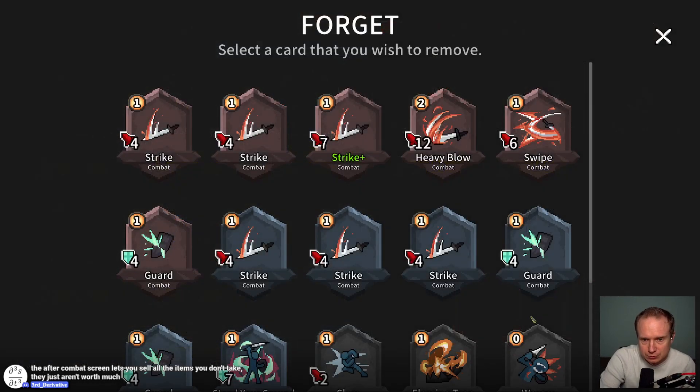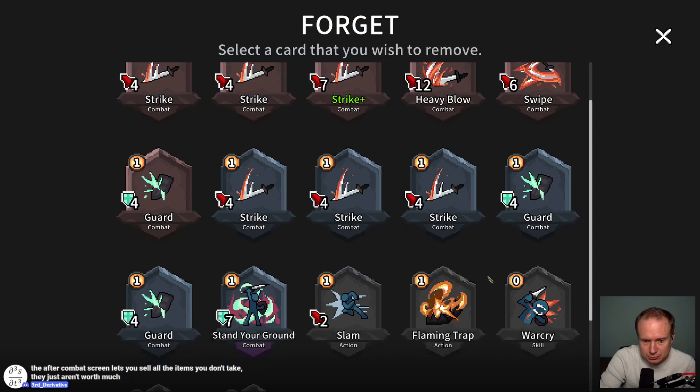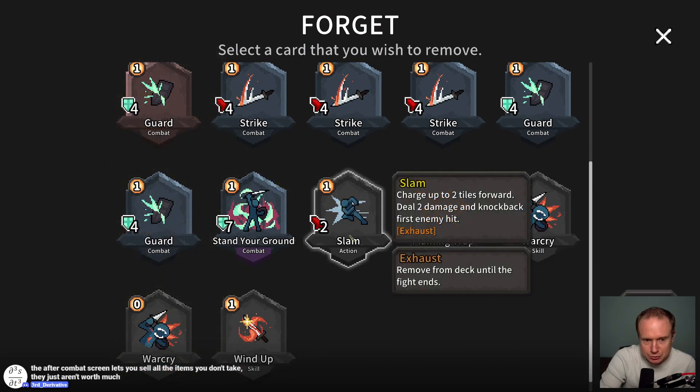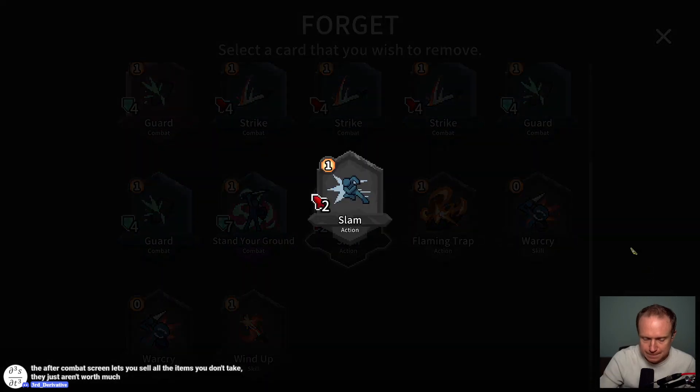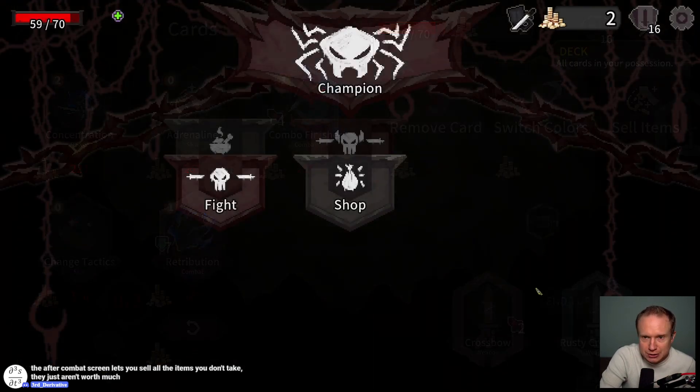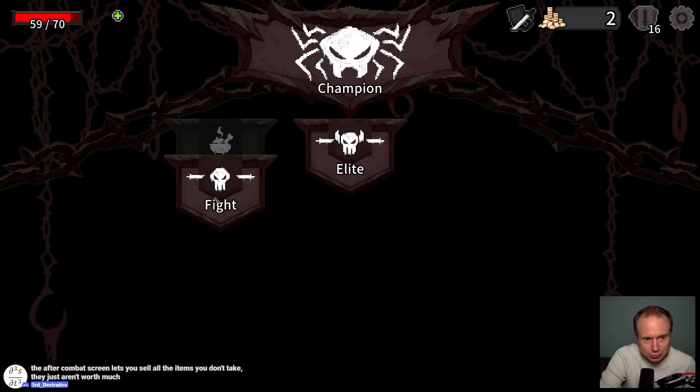Let's switch the color of Swipe — I want our attacks to be red, and then we will remove. I don't think we care about Slam too much. After the combat screen it lets you sell all the items you don't take — they just aren't worth much. So I don't need to go out of my way to do that.